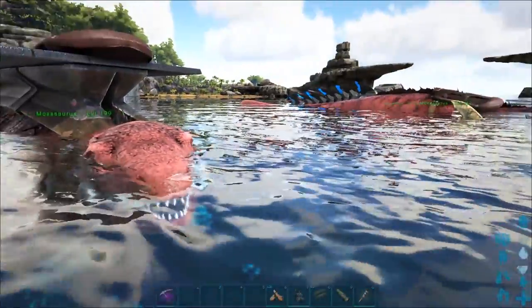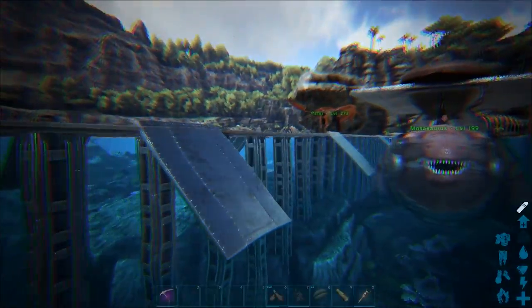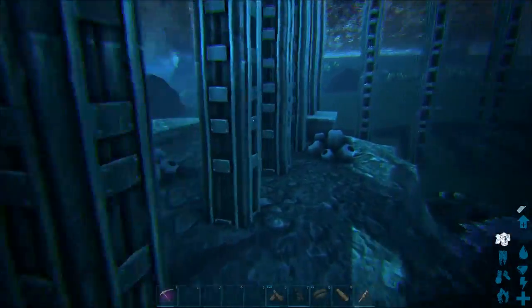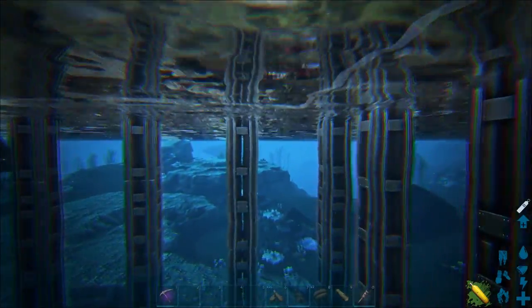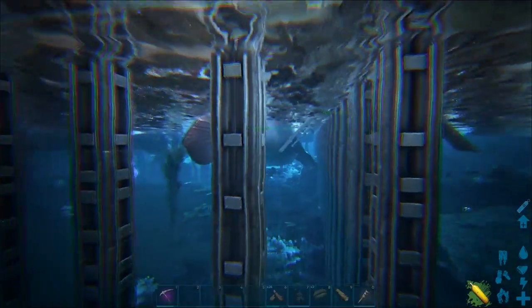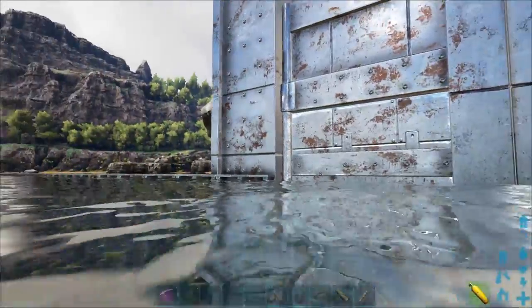We originally started off by building the pen for the water dinos — the square here — by doing pillars down to the ground and ceilings across the top, so we squared that off. It went okay but in this location there's rocks and coral, which is a bit of a pain because sometimes it didn't go all the way down to the ground and we had to miss areas. The pillars are one tile across and that will stop any external hostile water dino getting in. Like mantas won't be able to fit through, and obviously sharks won't.